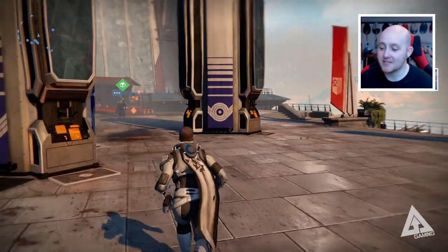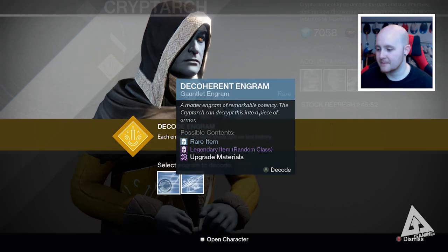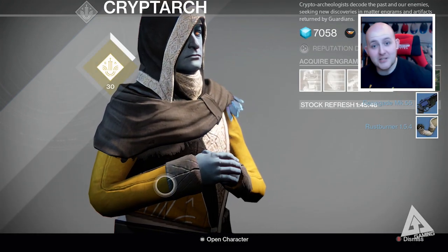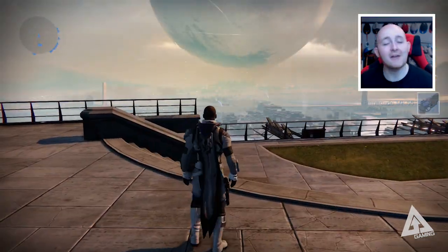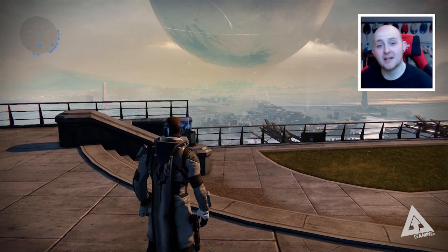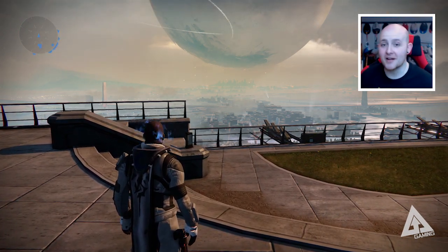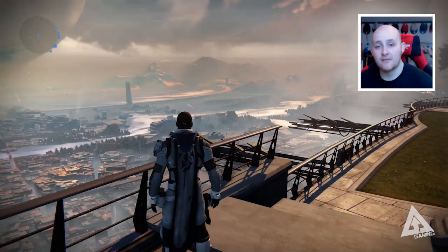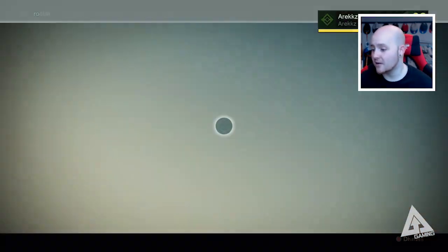I do have one more decoherent engram — come on, give me a legendary, be kind. Oh — two actually! Nope, it's all rubbish. Sorry guys, this has been the worst engram opening. I know they're blue and you're not going to keep getting legendaries, but come on — they were like level 22, there should have been at least one good item. Anyway, I got a Strange Coin, two Motes of Light, my Vanguard mark, and some ascended materials, which are always useful.